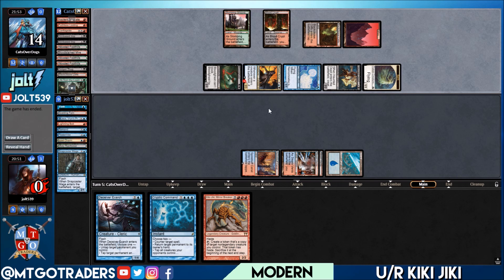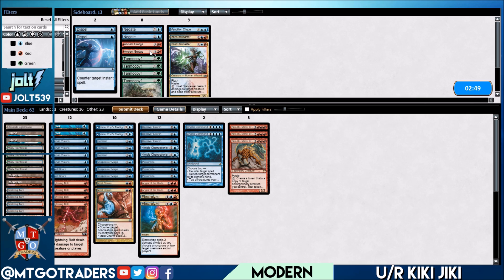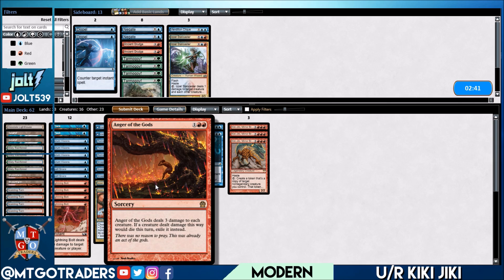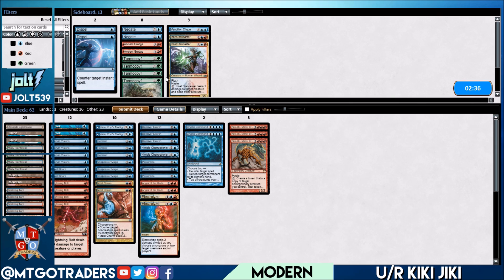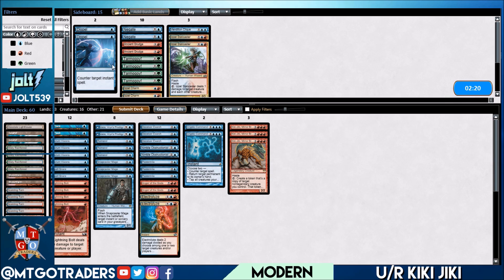Ship it over to sideboard. Let's bring in two Anger of the Gods — don't really need Ancient Grudge. We could bring in Tarmogoyf, but I kind of like pushing the combo. Anger of the Gods will be a good way to clean up Prized Amalgams and any Bloodghasts on the battlefield. I still like Jace in this matchup — it's a nice target for them to deal with, and if not, we can loot from there. Let's get rid of the Izzet Charms; we can leave Spell Snare in since it can catch Life from the Loam.